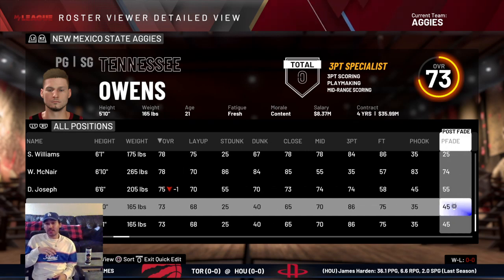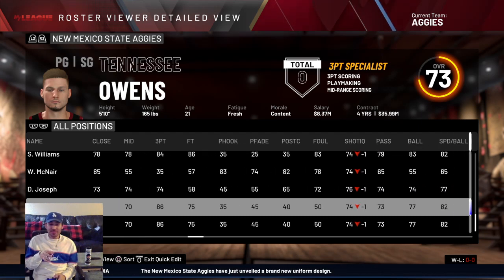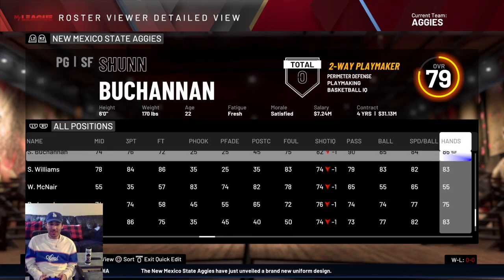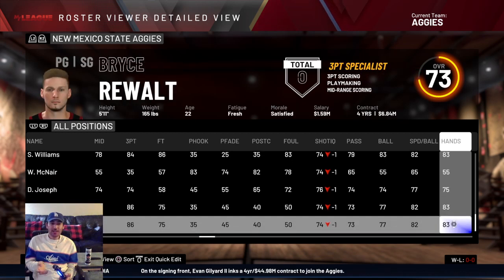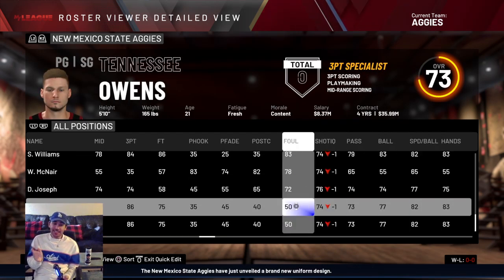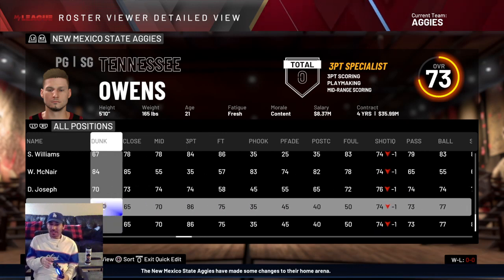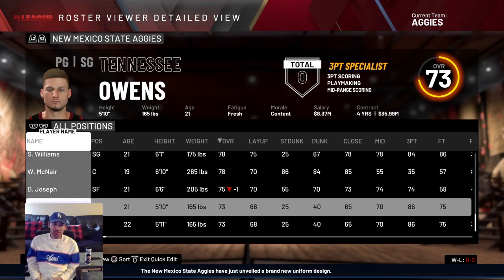I went through and adjusted the tendencies for every single player — deciding what they're more likely to do. For Bryce and Tennessee, if they're open on the perimeter, they're going to pull the trigger. For William McNair, I set his three-point tendency to basically zero. I made their three-point rating an 86 overall — as high as possible — so that as soon as they get in, they can provide buckets like they normally do toward the end of games.